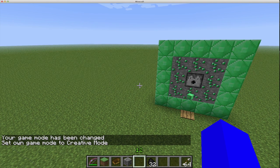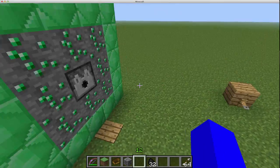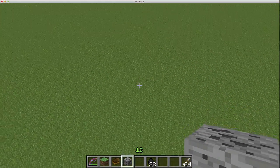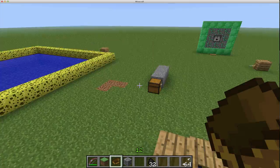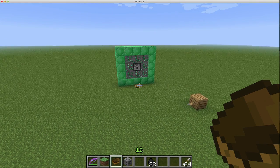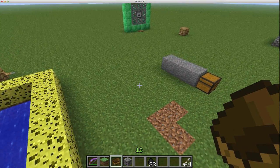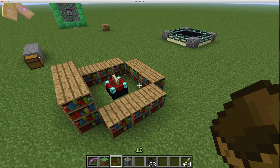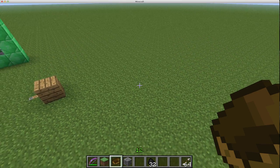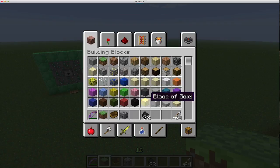Fixed bug: when pistons pushed a wire it would crash - I have no idea what that was. Also, in the last snapshot, slime and magma cube animations were broken. Armor and enchantments now show on multiplayer - we showed that already. Also noted: repairing items using creative mode in the inventory crafting grid will duplicate the item - that's a notable bug, so let's test it out.